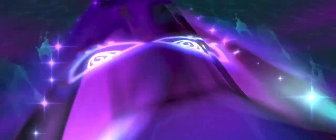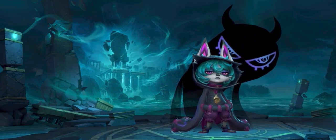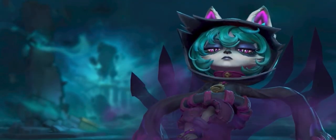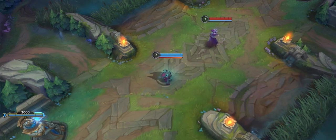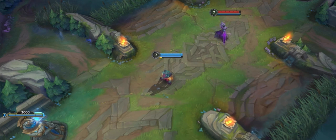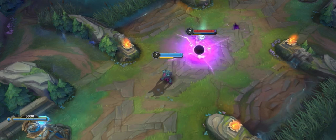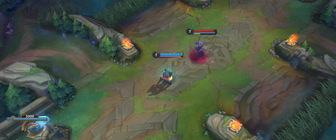Rolling into the mid lane harder than a teenager rolls their eyes is Vex, the Gloomist. With the power of angst and her companion Shadow, Vex is a combo-loaded Yordle of Doom, Gloom, and Sarcasm. Vex's passive, Doom and Gloom, has two parts. Doom is a meter that fills over time, and when it's maxed out, Vex's next basic ability will interrupt dashes and fear all enemies hit. The second part, Gloom, marks nearby enemy champions who dash or blink within range with a Gloom mark. The mark can be consumed by Vex's basic attacks or first and second abilities to deal damage and refund some of Doom's cooldown.